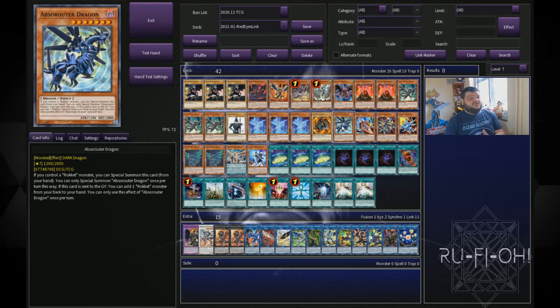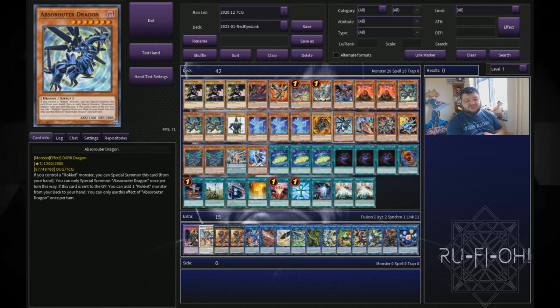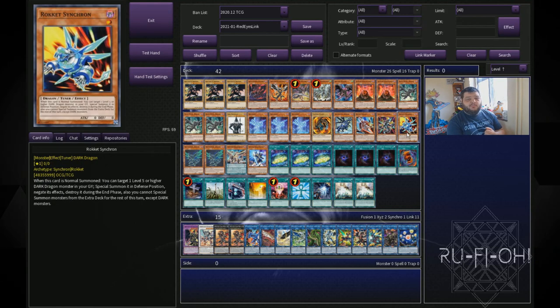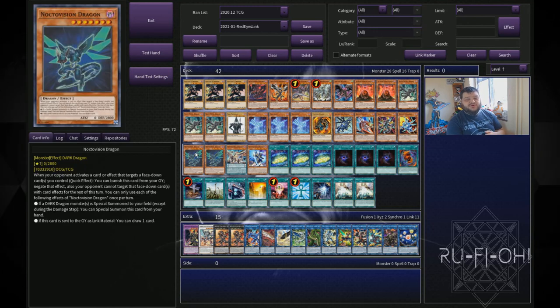You really do need to sit, watch those videos and learn how it all works. The Rocket package consists of one Absorouter Dragon, one Rocket Tracer, one Recharger, and one Rocket Synchron. We then have Noctivision Dragon — we've got two copies of this. It's a free summon and it's level seven, so it allows us to go into those ranks.